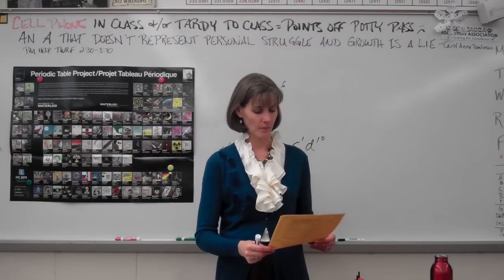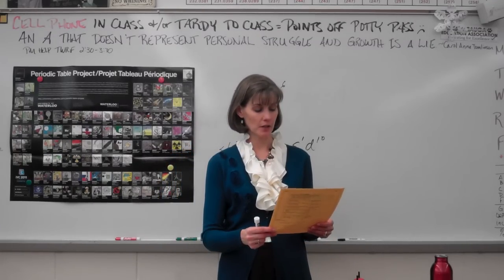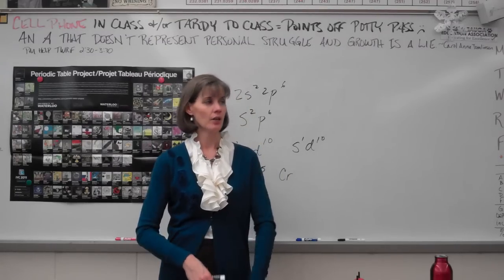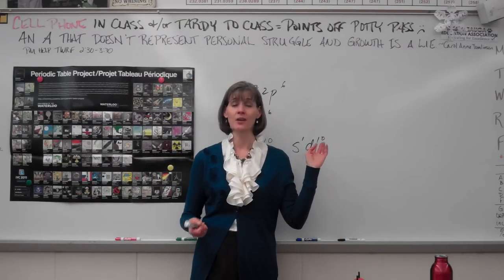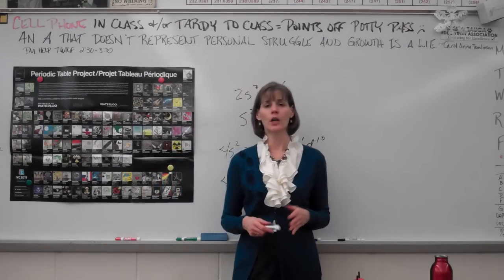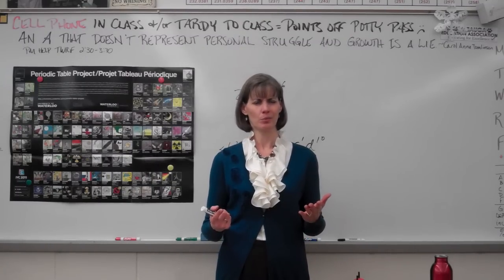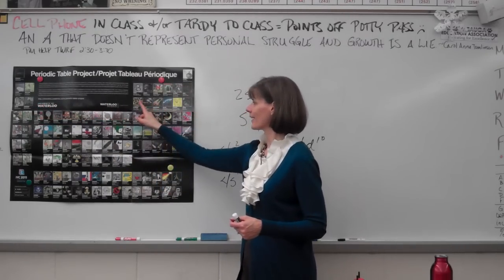Test hint number 20: how to identify an element from its electron configuration. If you can write a configuration you can do this easily. If I say 1s2 2s2 2p6 3s2 3p3, you should be able to say it ends in 3p3 — go to the third energy level p-block, count over three elements: that's phosphorus.